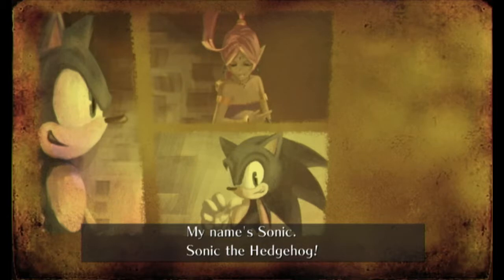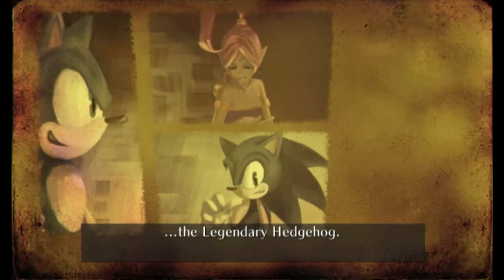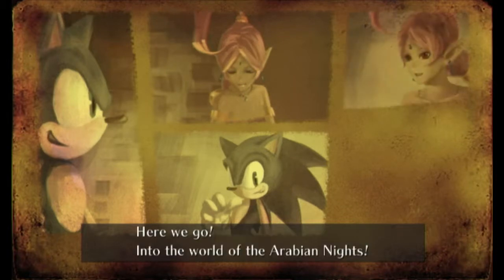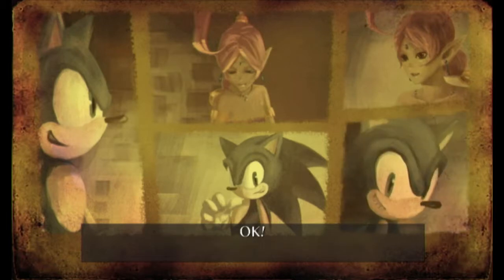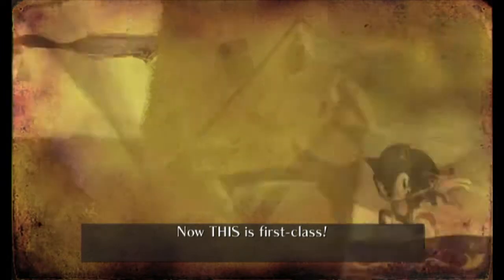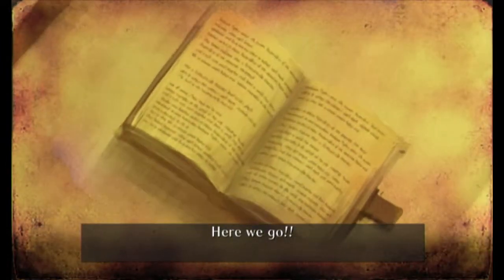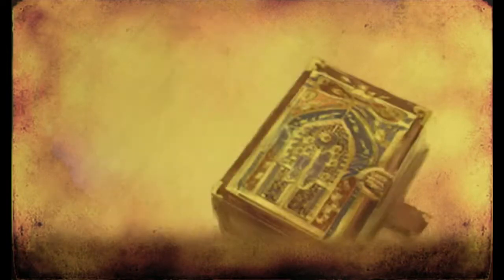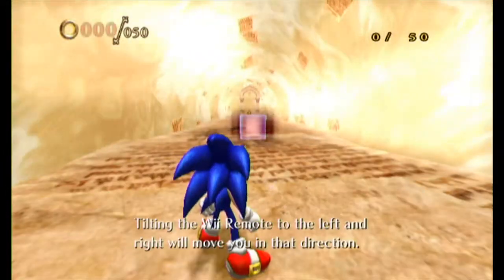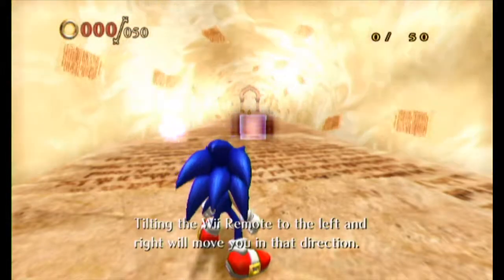'Sonic the hedgehog — very much Sonic, the legendary hedgehog.' Here we go into the world of the Arabian Knights! Oh, that's classic — first class, going into a book. All right, starting off on the last prologue. The main critique of this entire game is the controls — tilting the Wii remote left and right will move you in that direction.